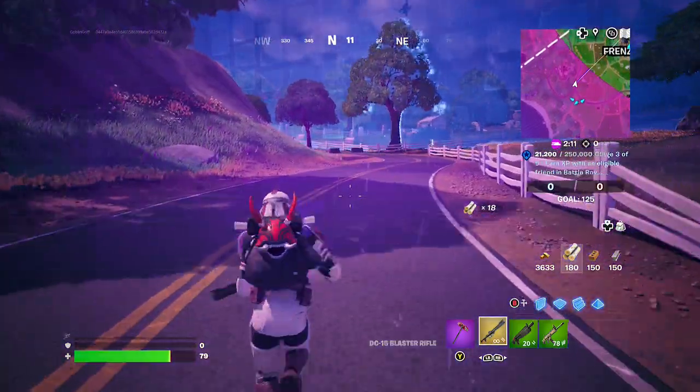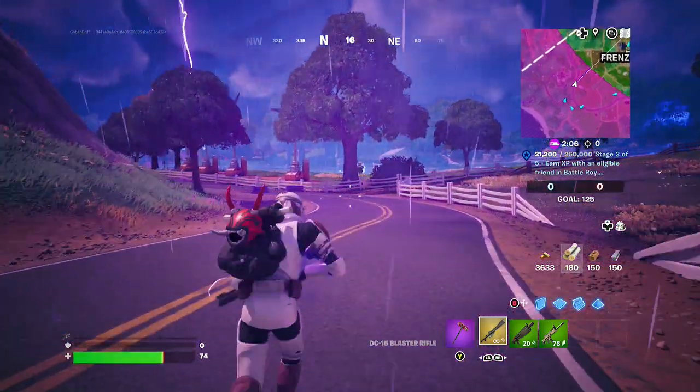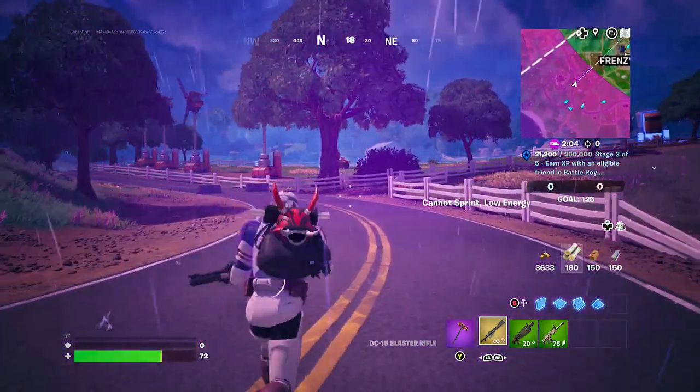Hey friends, thanks for joining us here today. Today Goblin Griff is going to show you how to slide while having a DC blaster or Star Wars weapon equipped. Pretty straight forward.